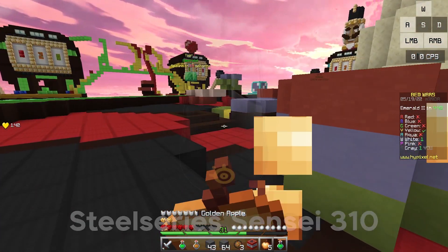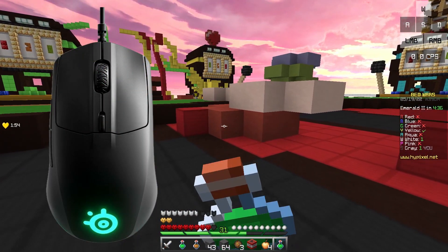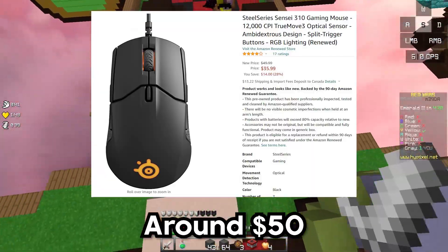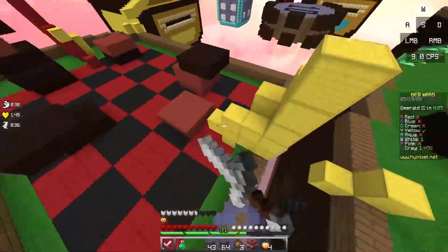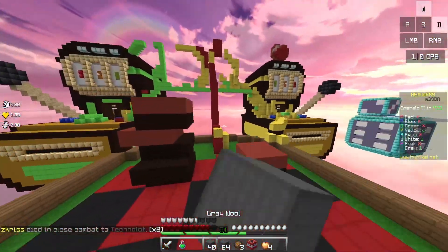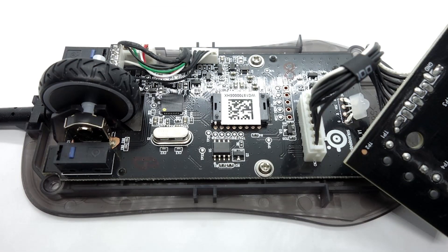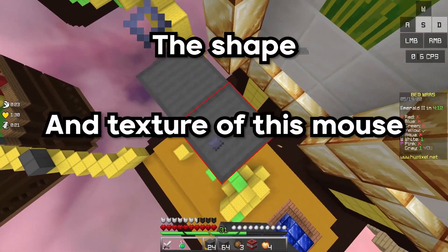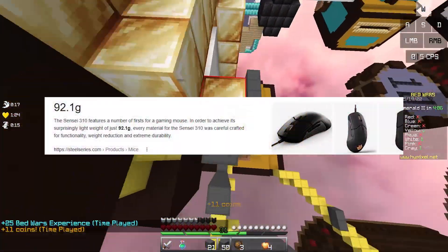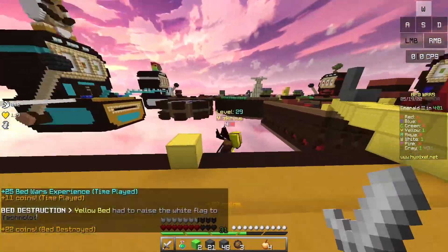Coming in at number 3 on our list, we have the SteelSeries Sensei 310. The Sensei 310 is basically an upgraded version of the SteelSeries Rival 3 and the SteelSeries Rival 310. On Amazon, you can find this mouse for around $50 depending on where you live. The Sensei 310 can do any clicking method well, including double clicking, jitter clicking, butterfly clicking, and even drag clicking. Specifically for jitter clicking, the Sensei 310 can achieve up to 15 CPS. With the light rounded switches, it's very easy to click on this mouse. The shape and texture make it very comfortable to hold and provides a better grip. The weight of the Sensei 310 is on the heavier side, weighing around 92 grams, so I wouldn't recommend it if you don't like heavy mice.